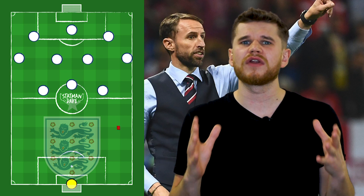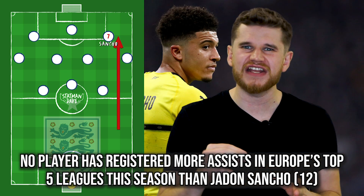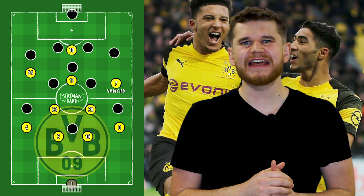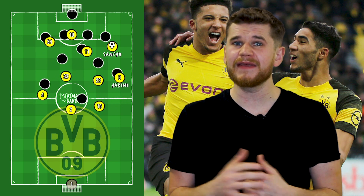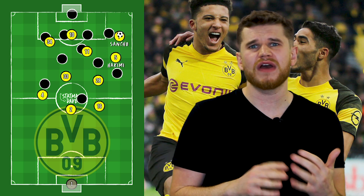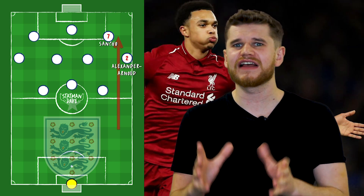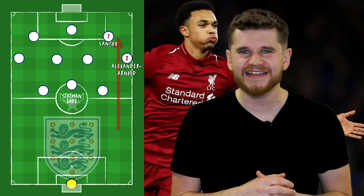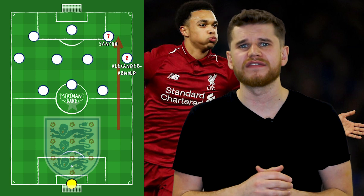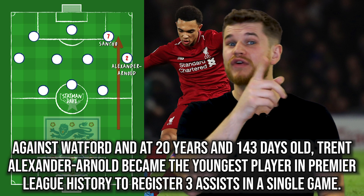Key to creating in this system would be down the right-hand side. No player in Europe's top five leagues has received more assists this season than Jadon Sancho, and this would be key to England in this system. At Borussia Dortmund, Sancho likes to get on the ball deep before driving with the ball, supported by Hakimi on the overlap. Key to this is how Hakimi reacts to Sancho's movement — if Sancho goes out, Hakimi makes the underlap and vice versa. This relationship could be improved with Trent Alexander-Arnold at right-back, who is a fantastic attacking fullback and has found making underlapping runs as well as overlapping ones for Liverpool this season. Trent Alexander-Arnold became the youngest player in Premier League history to register three assists in a single game.